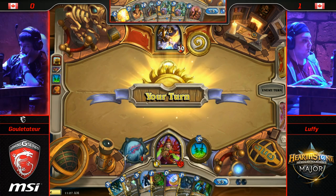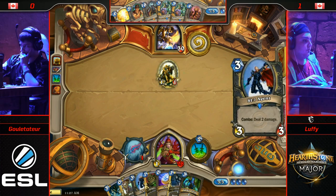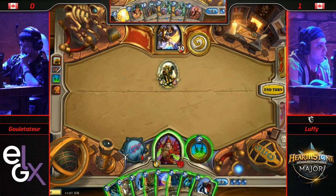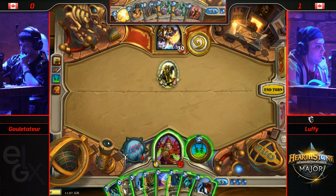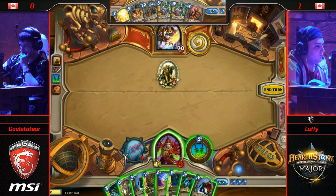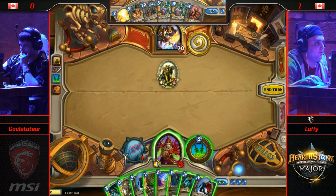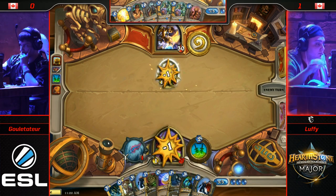His deck is jam-packed with Deathrattles, so that's the merit of having so many — when you do draw N'Zoth, he will draw those Deathrattles in the next six turns or so. At least he hopes he will. In theory you could just draw really bad stuff — you can't always just never get lucky.